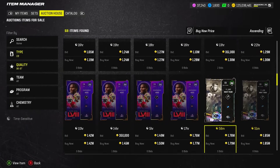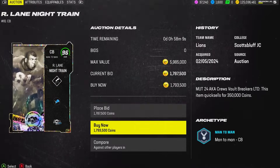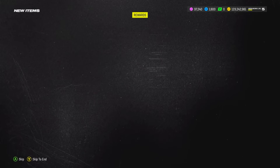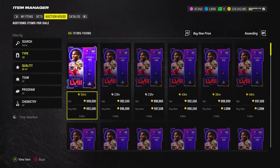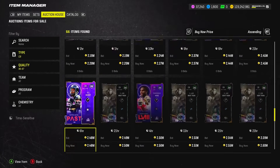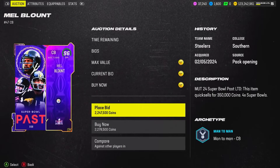We also have Night Train Lane and Mel Blount. The corners are truly a rich man's world — Night Train Lane at 1.79 million. He's a 96 overall and I believe he gets Super Bowl chem as long as he's an LTD that came out after the first Super Bowl pack drop. I'll verify when I officially add him to the team. So we have cornerback one and cornerback two covered.